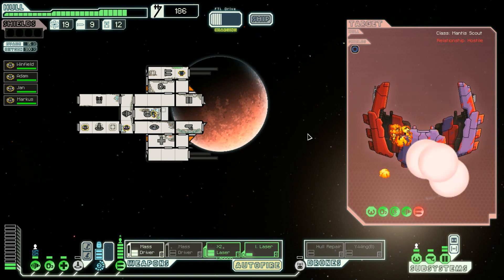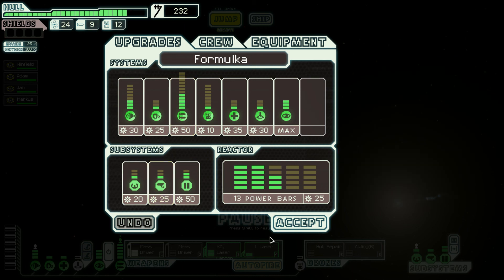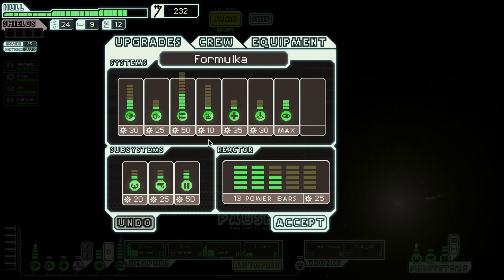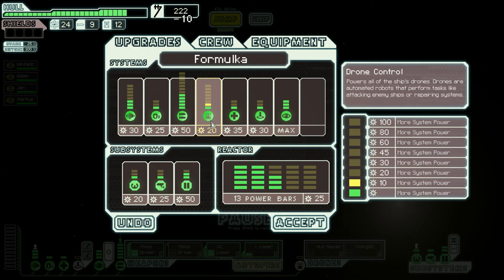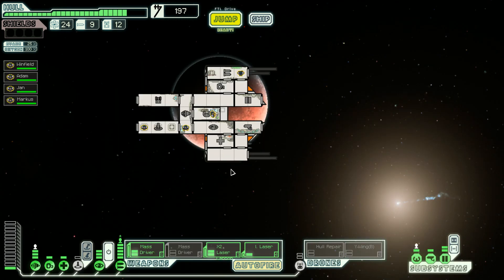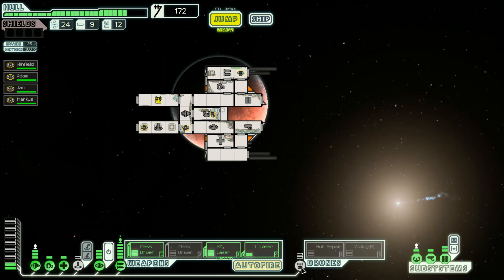Mantis pirate scum — nice! I fancy repairing and upgrading my ship so we can go for the second mass driver, which penetrates shields. That may be very useful in the next sector where they will likely have double shields. Maybe upgrade the drones a little bit — it's only 10 scrap, I'm going for that for sure. Let's power them up.